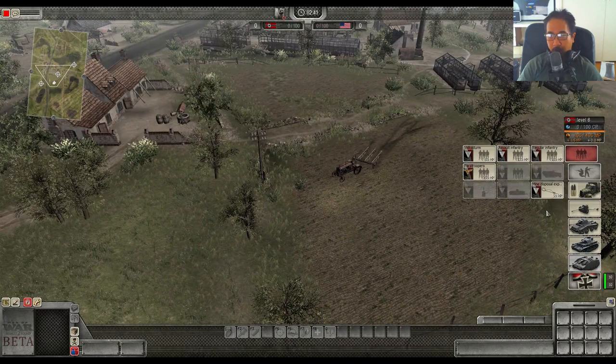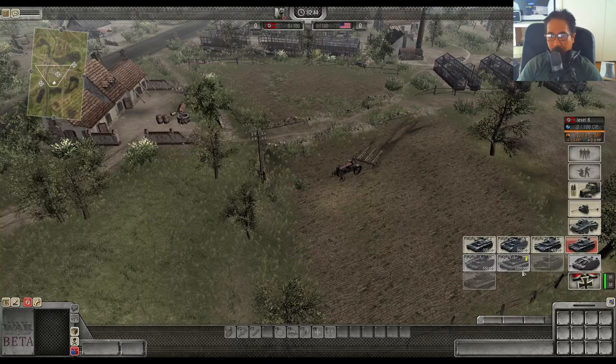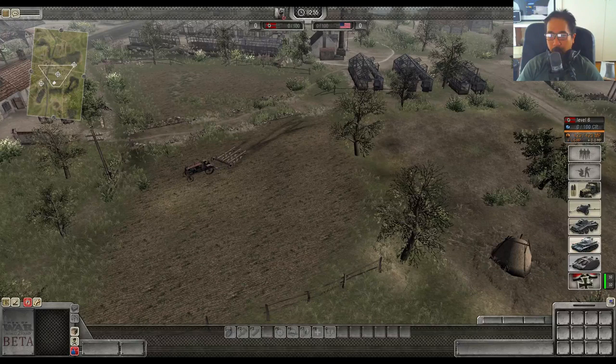The assault infantry is 110 MP. The regular infantry is 160 MP. Later on there are more expensive things like the Tiger at 1200 MP. The thing is with that, it does cost a lot, so you'd avoid it in the early game — later game you may get it. There are also some other strategies involved in terms of banking the MP to get what you want, but that's for another video.